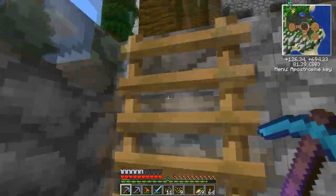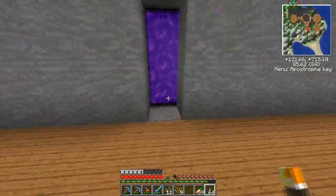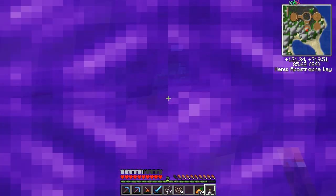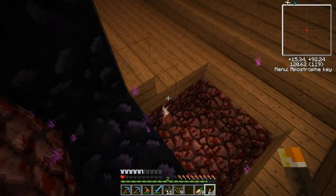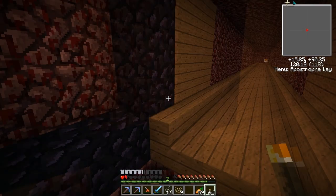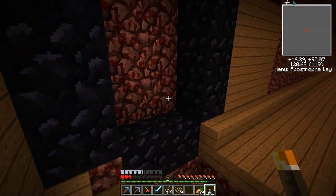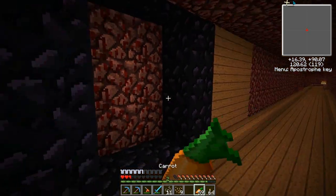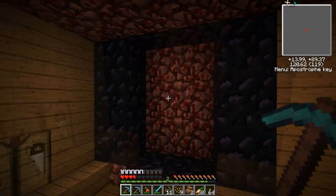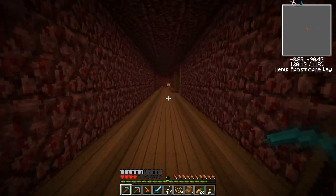Well, seeing as spawn is technically for everyone, we can swing past and see if we can pinch some — about eleven, ten. So not too much. Whoa! That's not good. Was that a creeper? Well, that's kind of screwed us over because now we don't have a way back — we're going to have to find some flint and steel. Hopefully the spawn will have some.